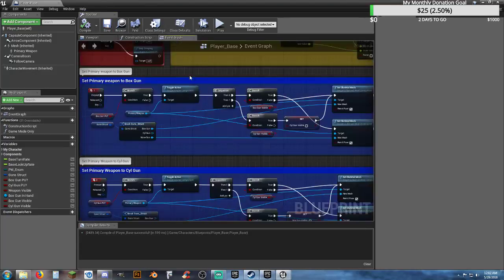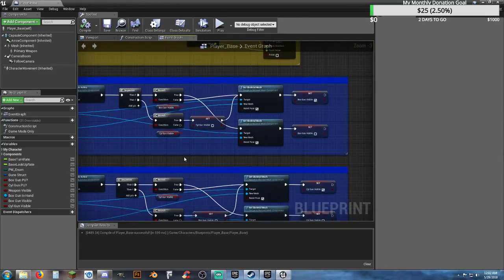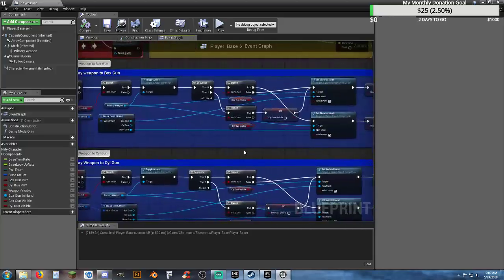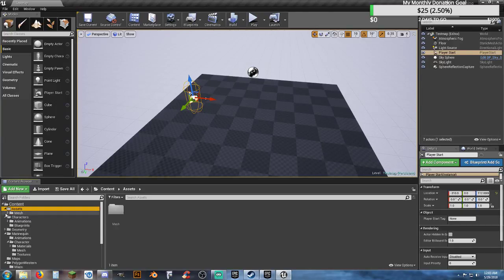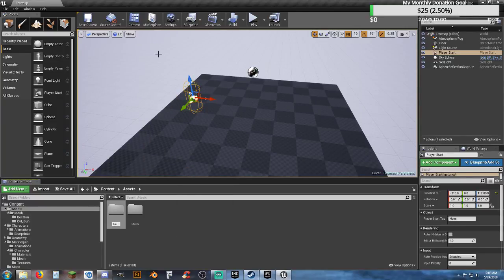If we look at our event graph, what we did earlier was create the box gun and cylinder gun in the earlier video to showcase how to actually change weapons and pick them up. So we need to actually create some new weapons. If we look at our assets, I'm going to ignore the ones we already have, and in the root of our assets folder, we're going to create a new folder called guns, and inside it create blueprints.